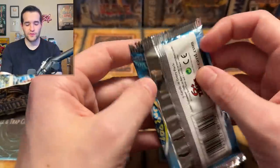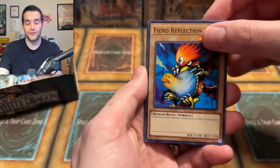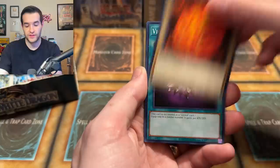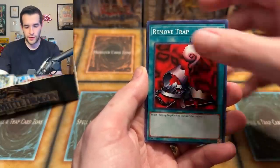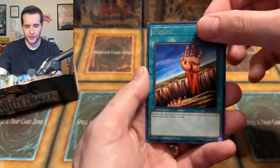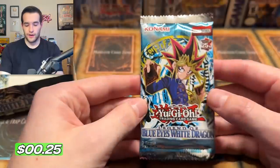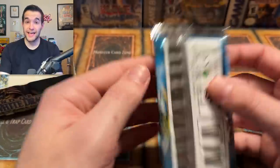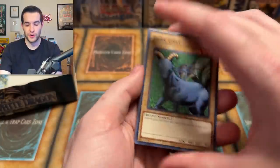Two packs left on this side, that means 14 packs left — not bad. We got a lot of opportunity to really pull something amazing. If you guys want a booster box like this yourself, check out the link down below and pre-order with Sassy — use the 5% off discount code courtesy of TheRuxinator. We got Succubus Knight, Remove Trap, Mystical Moon, M-Warrior, Fissure — I think we've got like three of those — and Metabat. One Ultra, one Super so far, pretty much on pace with Metal Raiders.